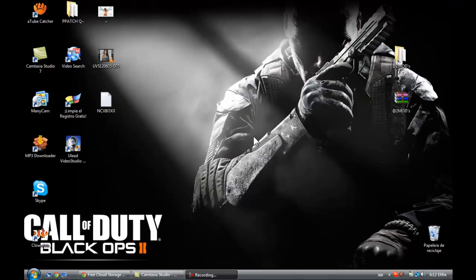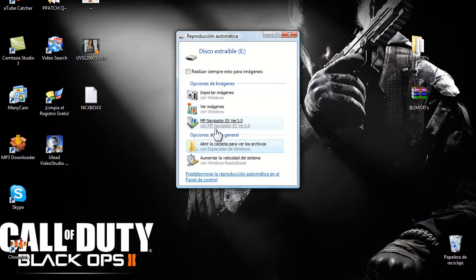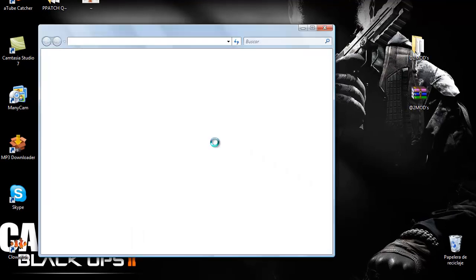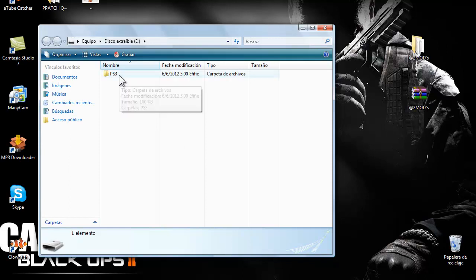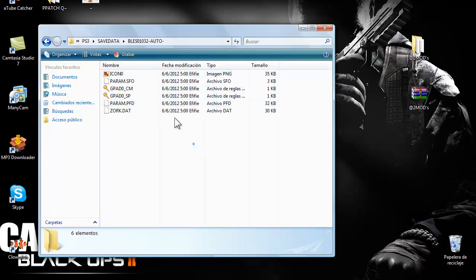Bueno chavales, ya estamos aquí en el ordenador. Hemos metido los archivos de Black Ops al pen desde la Play 3, los archivos vacíos sin tocar nada. Ahora metemos el pen en el ordenador. Abrimos la carpeta del pen y aquí nos saldrá la carpeta de PlayStation 3. La carpeta de PlayStation 3 sale nada más meter un archivo en el pen, no la tenéis que crear vosotros. Dentro de PlayStation 3 saldrá SAVEDATA, dentro de SAVEDATA, BLES1032.